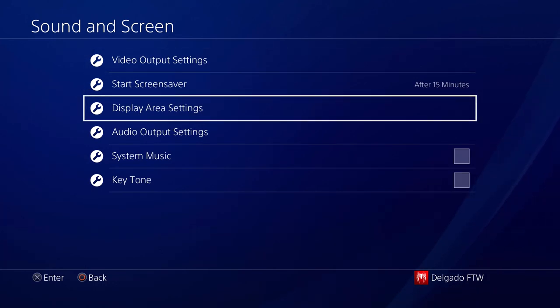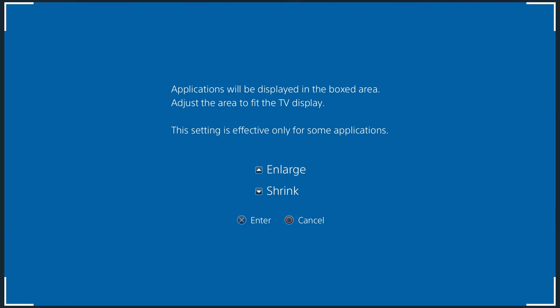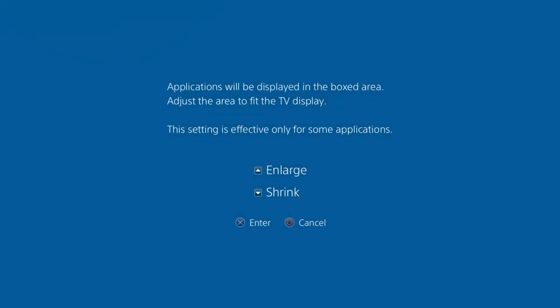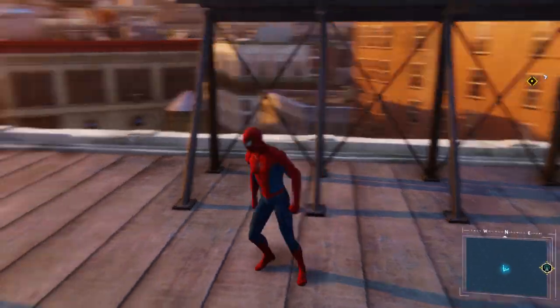Then go to Display Area Settings. From here, just set it up until it fits your whole TV screen, or until it reaches your most preferred area. After you do that, press X like I did, go back, and then go back into the game and it should be fixed.